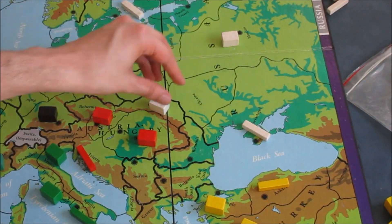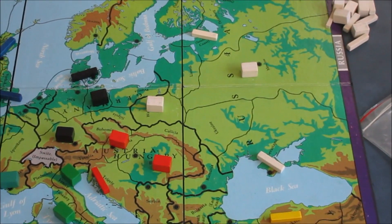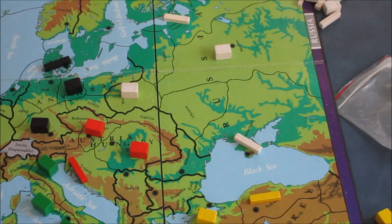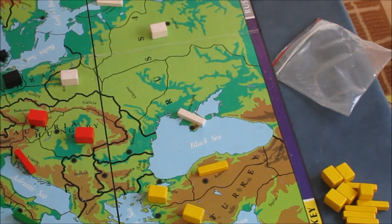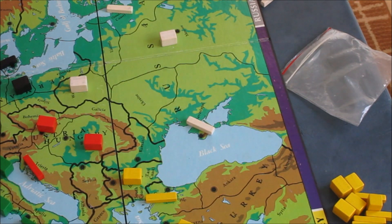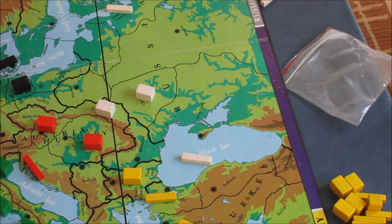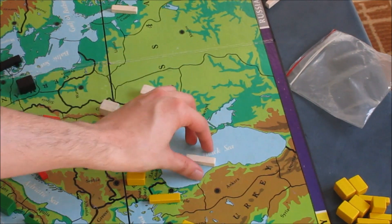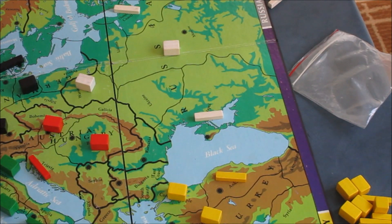So depending on what you can convince Turkey to do — a lot of this game has to do with the diplomacy side of it. If you can convince your allies to do something, for example convince Turkey to hold, that would be a very non-aggressive approach for Russia to get the Black Sea on the first turn. Another common opening for Russia is to do a two-and-two split.